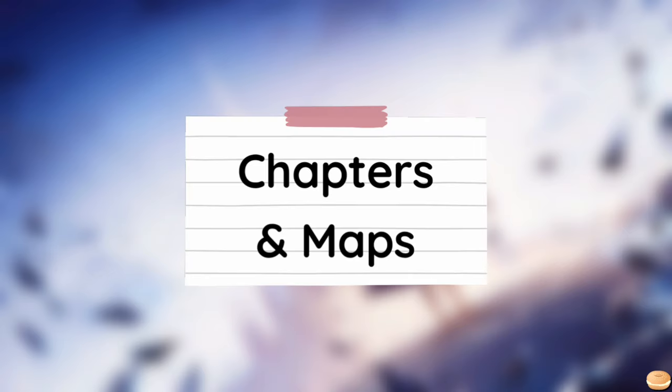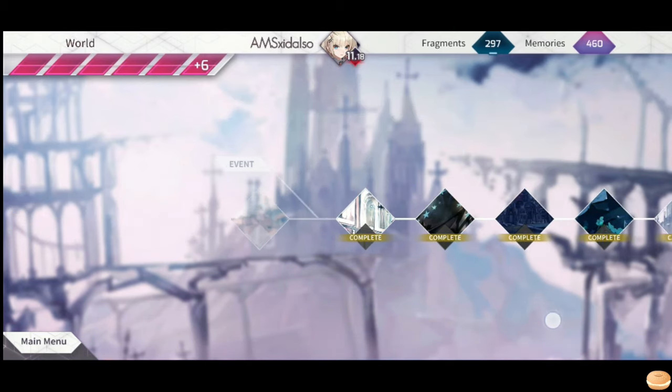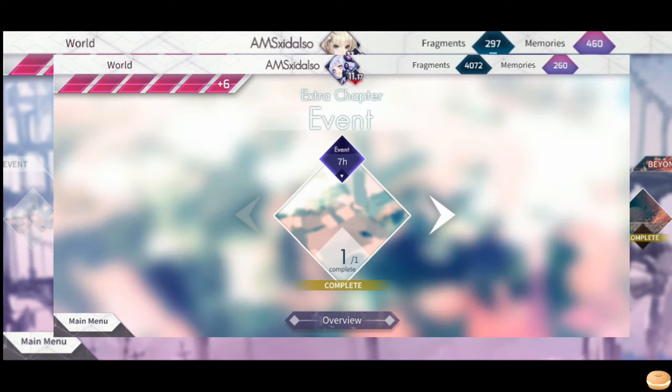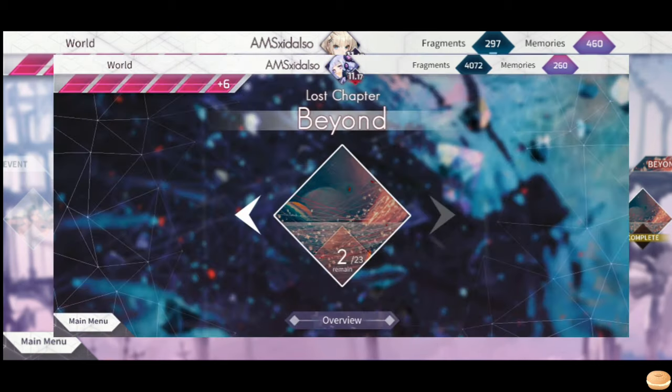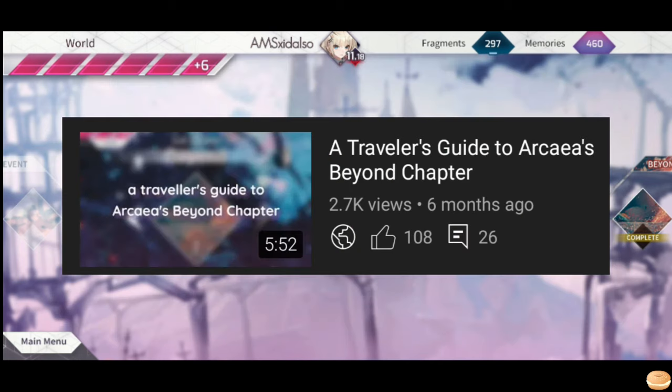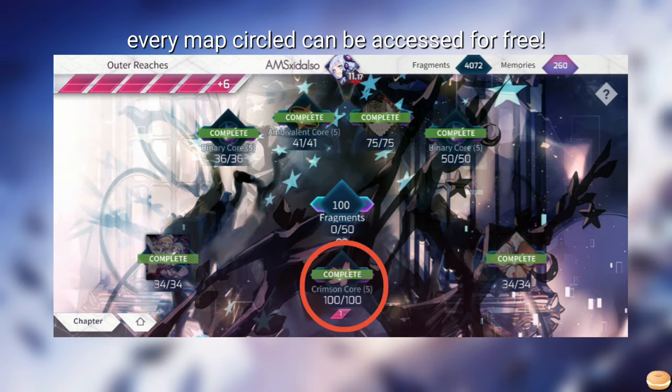World Mode has different chapters where you can find maps that provide different rewards. Currently there are 6 regular chapters with maps that you can access anytime. At the left end, there's the extra chapter where limited event maps appear. At the right end, there's the Beyond chapter, which works differently from the rest of World Mode so I made a separate video about it. Most of these maps are for paid packs or songs, but there are a few maps that you can access for free with fragments.